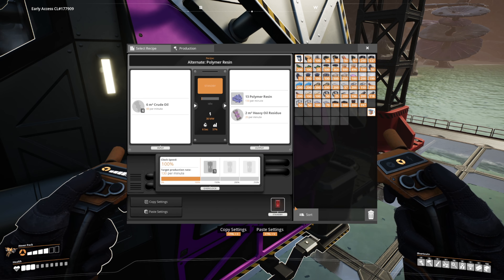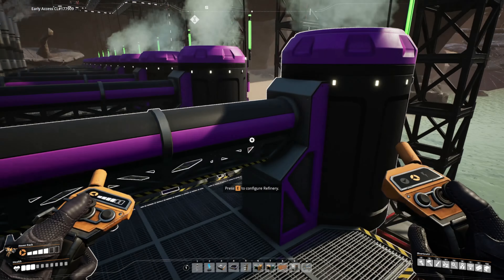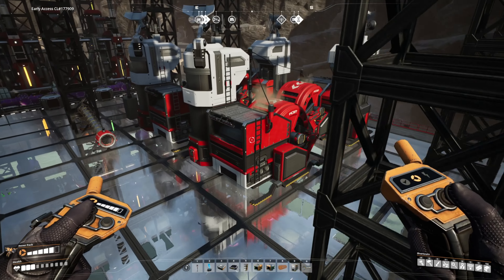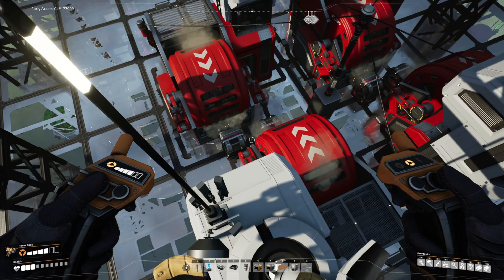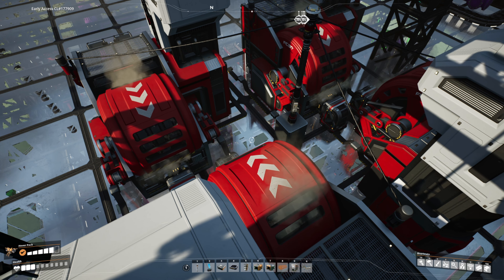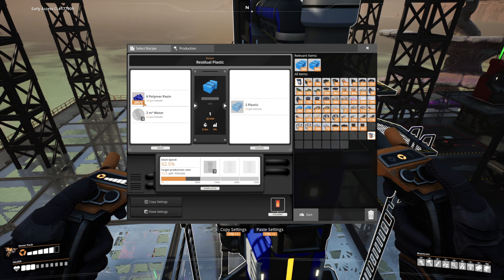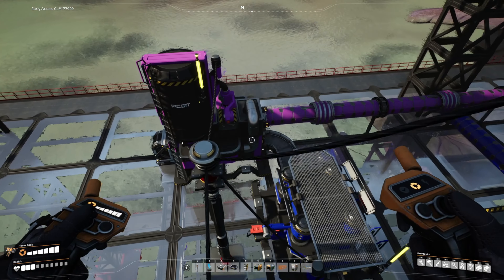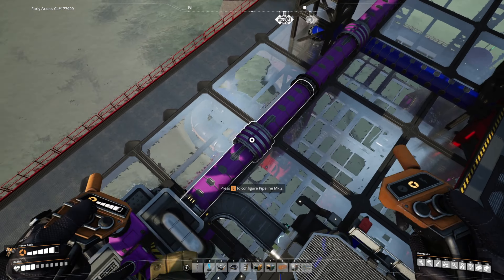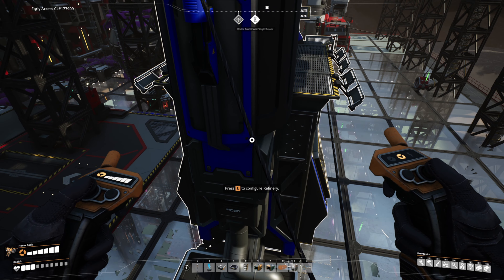We're producing 130 polymer resin per minute, and almost all of it is getting dumped into the system upstairs. I can fly around pretty much this whole thing with the hover pack. I have four awesome sinks just to process the overflow from the polymer resin coming from all those refineries downstairs. Aside from this one refinery taking some polymer resin and producing plastic - which is being used to construct empty canisters - those empty canisters are used to package heavy oil residue whenever that starts pumping in through the pipes. The pipes are still empty, waiting for the water to get flushed through.